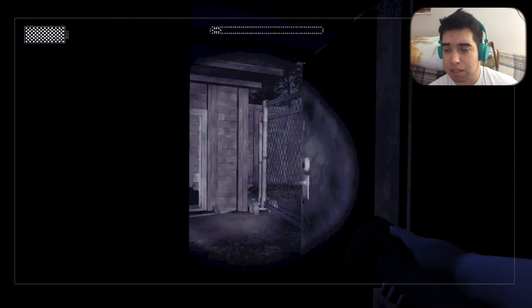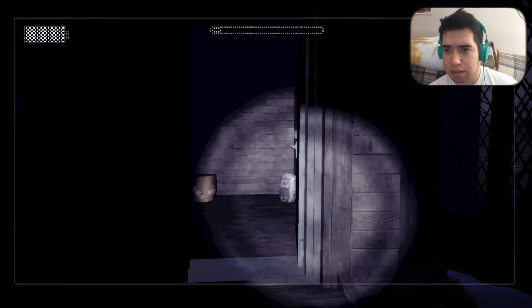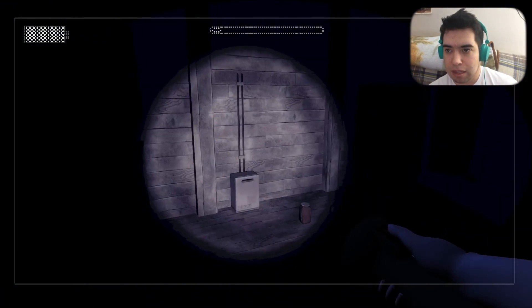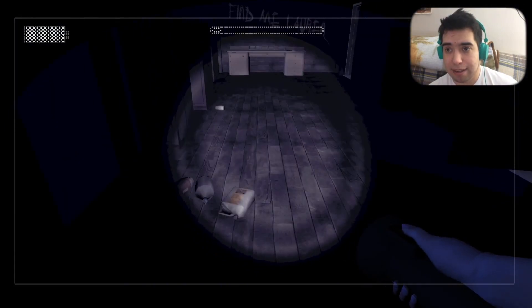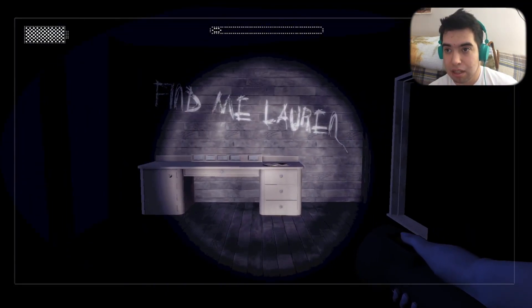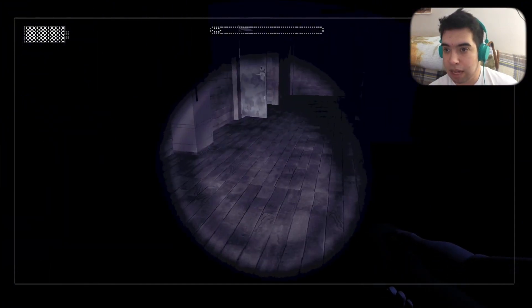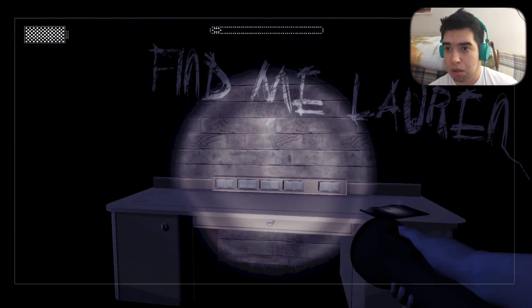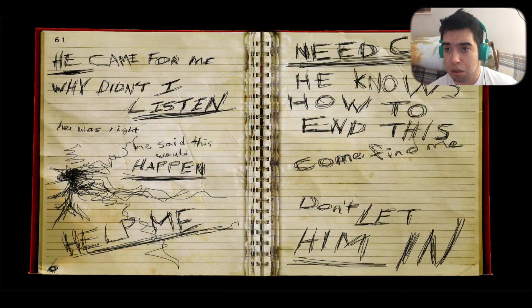We've got some chairs here, some containers. What else is in here? Anything of interest? Probably not, but it's always best to look. Find me, Lauren. He came for me. Why didn't I listen? He was right — he said this would happen. Help me. Need C.R. He knows how to end this. Come find me. Don't let him in.